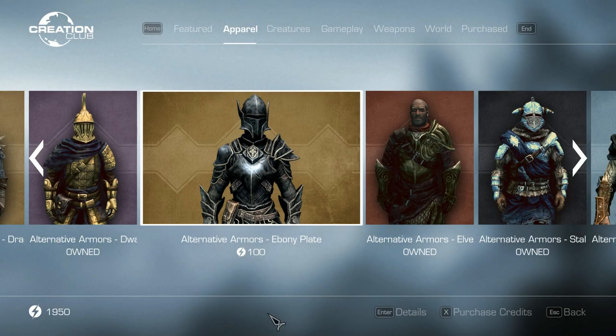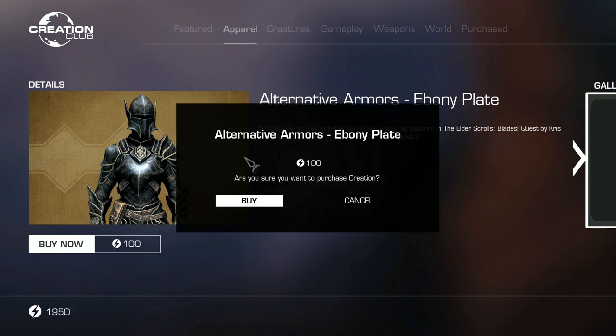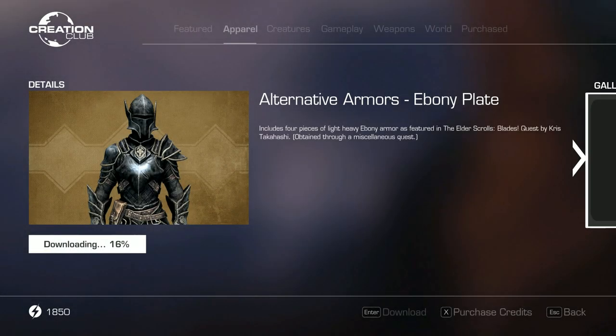Hey, how's it going? Welcome back to yet another Creation Club video. This is one of a couple of shorter videos looking at the two new alternative armor sets that recently dropped. In this particular video, we'll be looking at the brand new Ebony Plate Heavy Armor mod, which simply adds an alternative variant of the Ebony armor set and is based on the Blades free-to-play game.